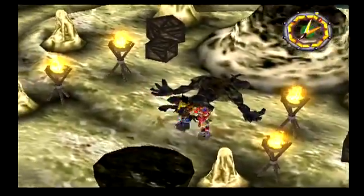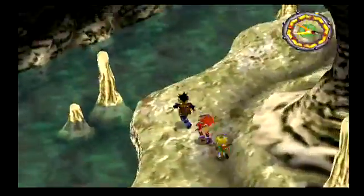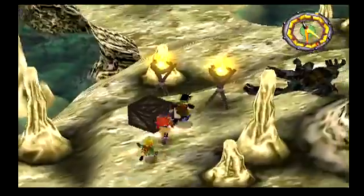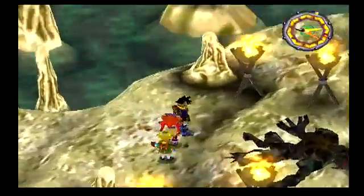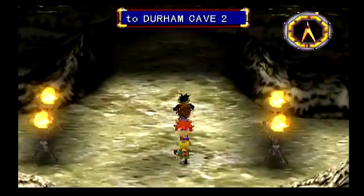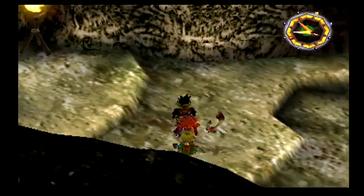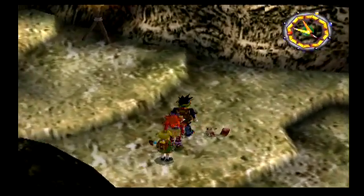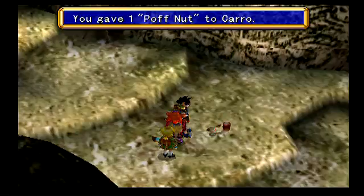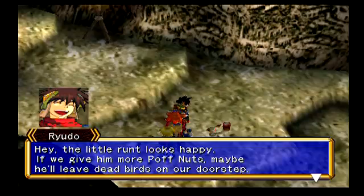I was kind of hoping we could talk to him or something. I gotta head all the way back out the way we came? Okay, I'll meet you guys back at the entrance to Durham Cave. Oh yeah, remember this little guy that we saw earlier on in the dungeon? This guy's Caro. And we picked up a Poffnut along the way, so let's give it to Caro. The little runt looks happy - if we give him more Poffnuts, maybe he'll leave dead birds on our doorstep. And we add another one.